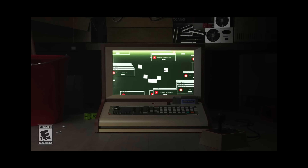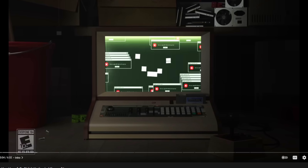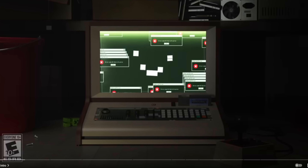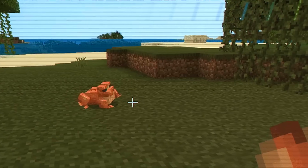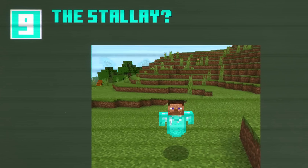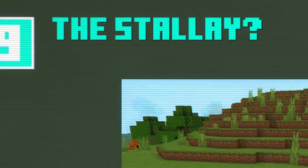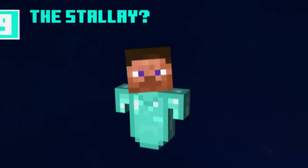Look, it's another video on the Minecraft channel — this one's called '10 bugs you hopefully didn't notice in Minecraft.' Bug number one was frogs eating goats. The second one, however, is a little weird: it's the steve-a-lay, or as they call it, the stilai. I love how they mimic the jokes that we all make here, combining words.